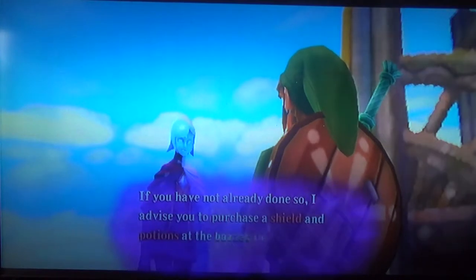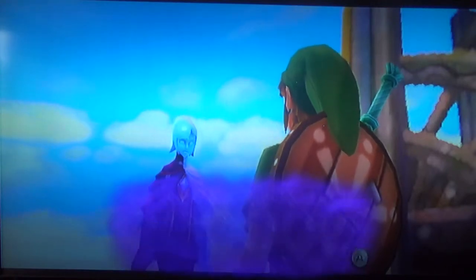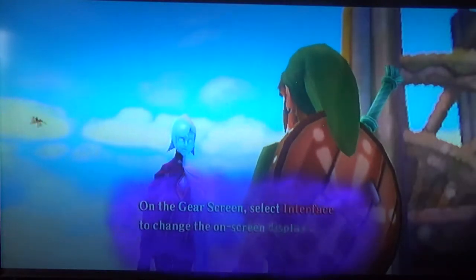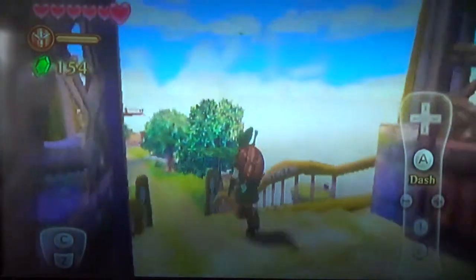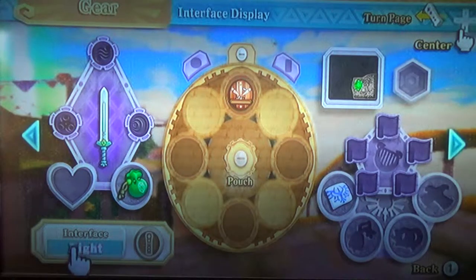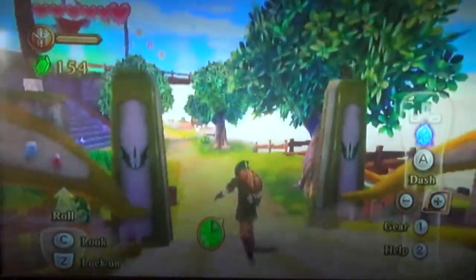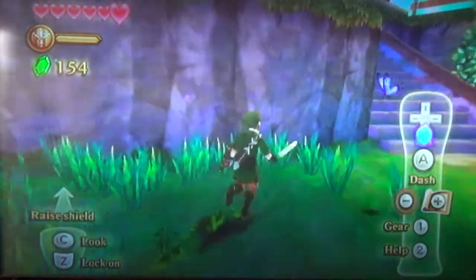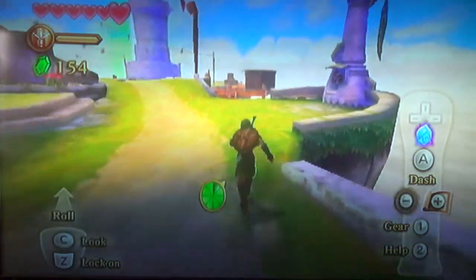We have a shield right there! But we might want to buy a potion or two. Fi is explaining how to change the interface of the on-screen display. We press the gear button, then we change the interface — below the wallet, the sword and stuff — we can change it to light or pro. We're going to keep it on standard. Hey, guess what? You can kill butterflies too — like this. See, I killed one. You can also catch bugs. We'll get to that later. Alright, let's go to the bazaar.